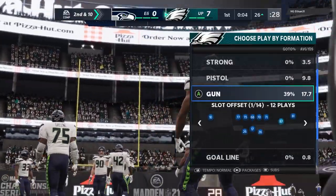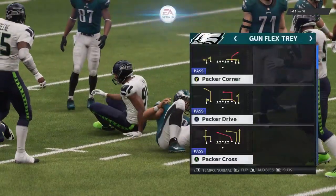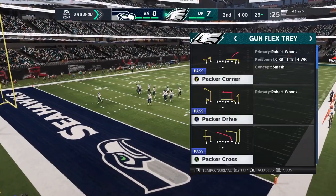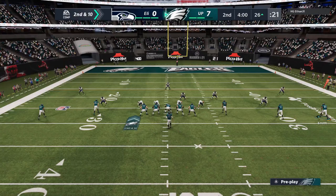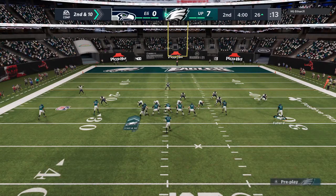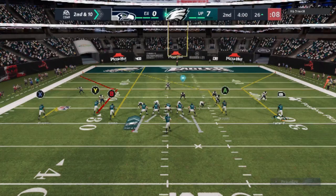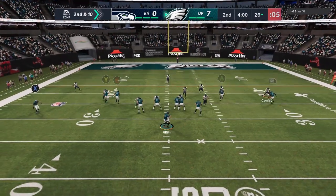For my next tip: based on where I am on the field, this is an area where people really start to struggle — the red zone. A lot of people have trouble scoring once they get closer to the end zone because the field gets smaller. My tip is to try to avoid the red zone altogether. That's why I run an explosive passing scheme — I'm trying to score from a distance. Scoring from a distance is actually easier for some people than scoring from close up. You have more field for your opponent to cover, which makes it easier to move the ball.